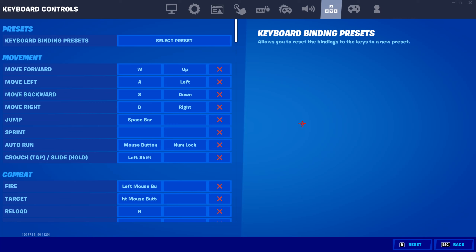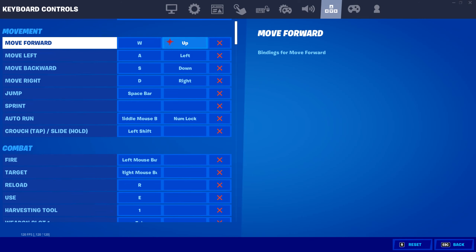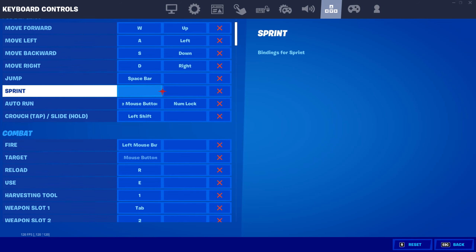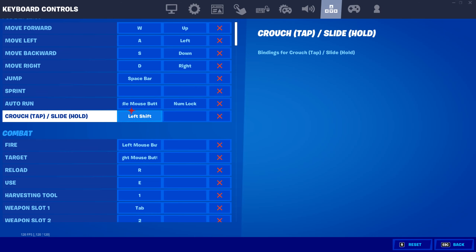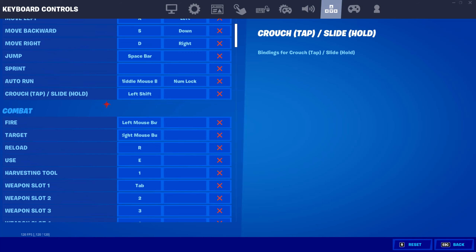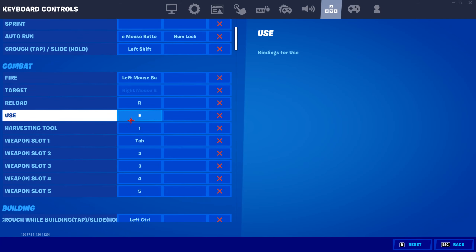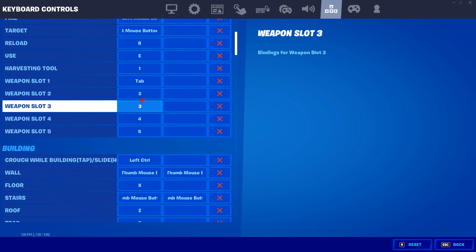Now the real nitty-gritty — my controls. Obviously W, A, S, D for moving, spacebar to jump. I don't have anything set for sprint because I have auto sprint on all the time, so I don't need to worry about that. Auto run is my middle mouse button, which is the scroll wheel on your mouse — just easy for me. Crouch is shift; a lot of people use control, but I use shift. Fire is left mouse button, target is right mouse button. Reload is R, use is E. Harvesting tool is 1, weapon slot one is Tab, and then 2, 3, 4, and 5 for the rest.